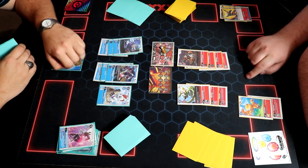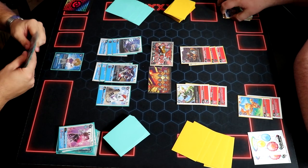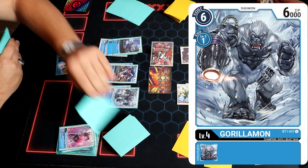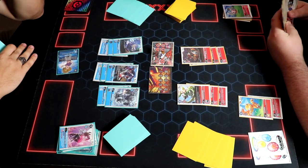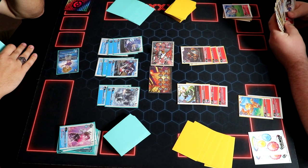If you attack a Digimon you get plus 1k; if you have four or more sources, get plus 1k. The Coromon — always forget about that. Oh boy, there's some thwack coming.